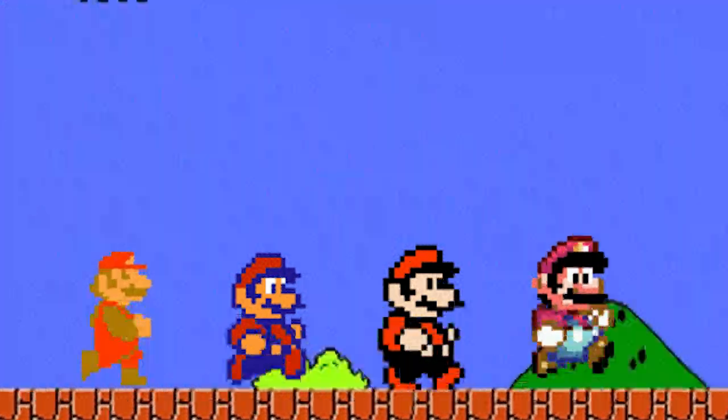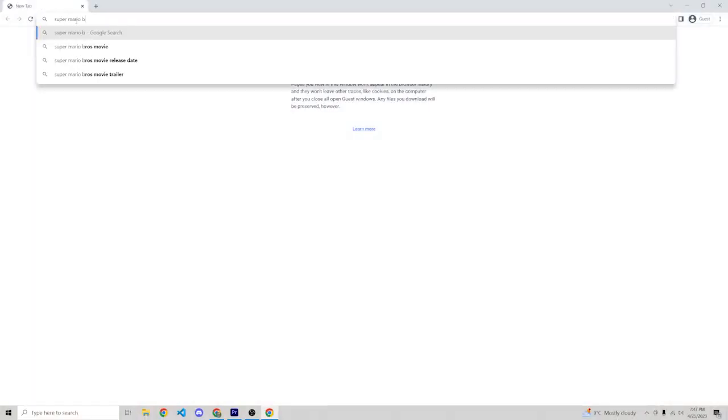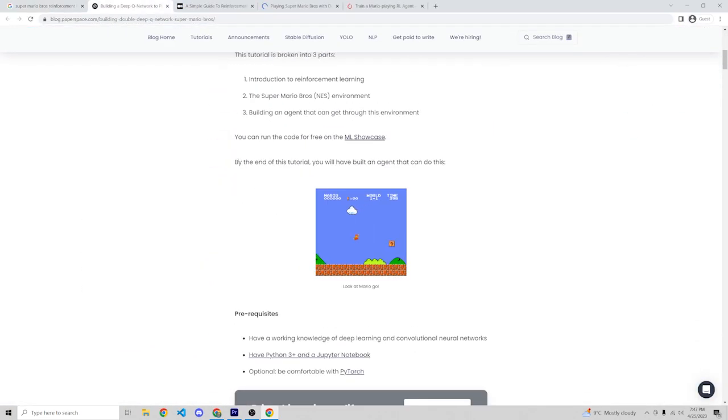Hello everyone! In today's video we're going to train the best performing AI in the classic game of Super Mario. The game of Super Mario has been widely used as a reinforcement learning environment to show how neural networks can learn to play complex video games.